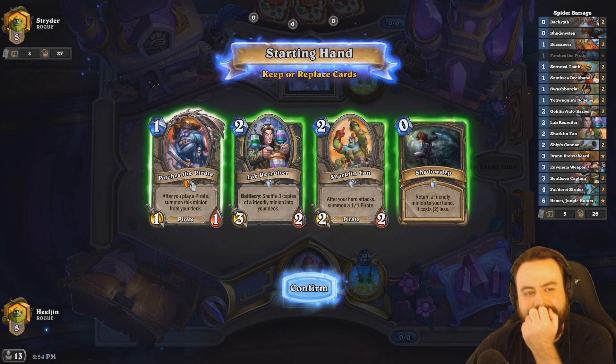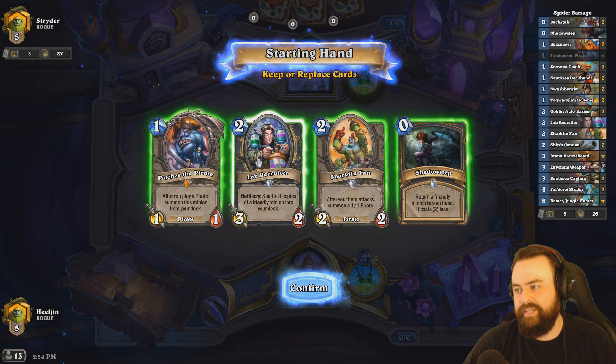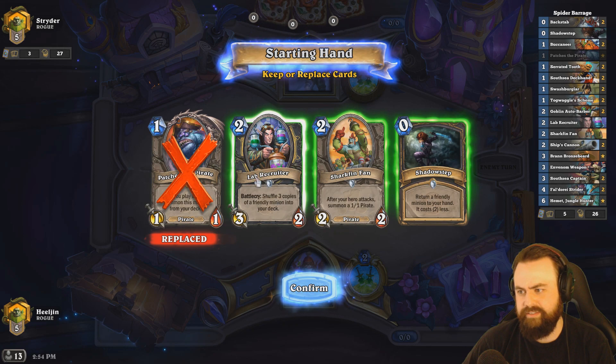Patches in hand is actually a little bit interesting because of the way I can set these up together, guaranteed. Shadow Step one back. I think we keep the Shadow Step and the Lab Recruiter. This way we can play a pirate, Shadow Step Patches, and then do that.